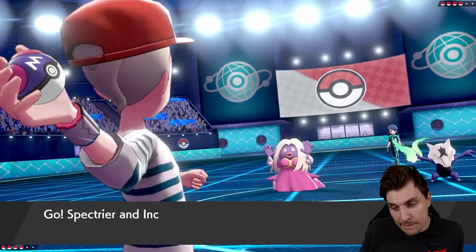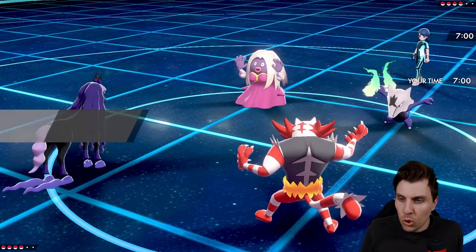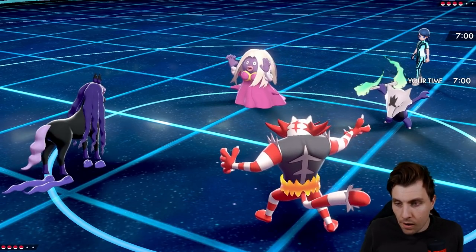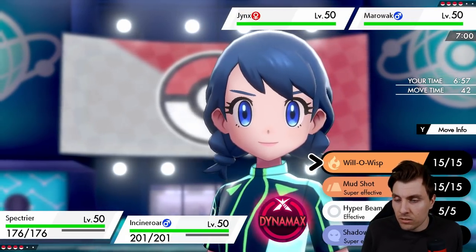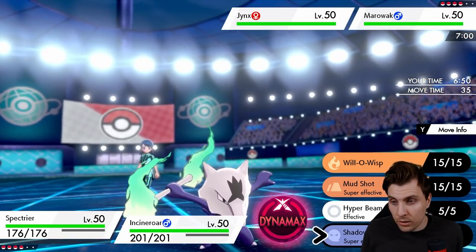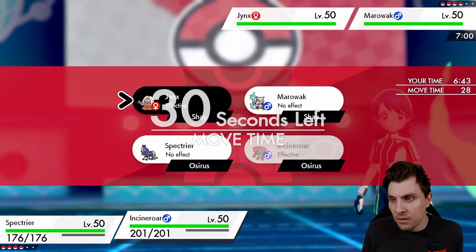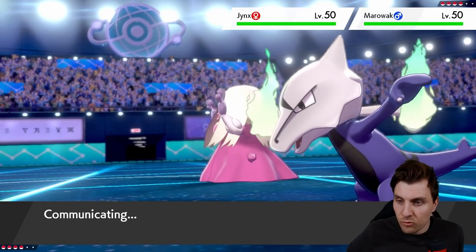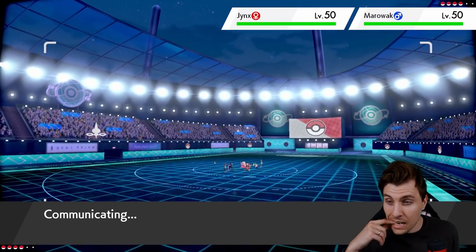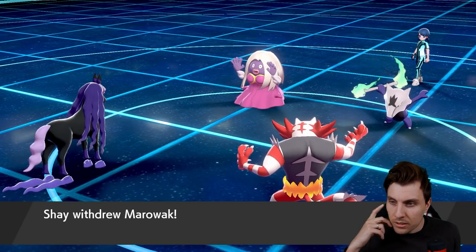We're seeing Jynx and Marowak come up from my opponent. Does Jynx have Ally Switch? We can always Fake Out the Jynx and just nuke the Marowak - that can always be an option. Do I max or do I just Shatter Ball it though? Let's do it - Max Phantasm! We'll go for Fake Out. They may Fake Out our Incineroar, but if they do they're going to take a big Max Phantasm from us for their troubles.